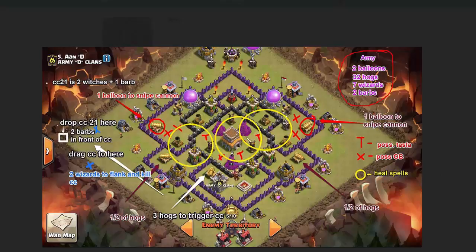I draw out with the Ts where I think the possible Teslas are in the base. The X's are possible giant bombs. So we've got spaces here and here, also here, here, and here for all these giant bomb spots.